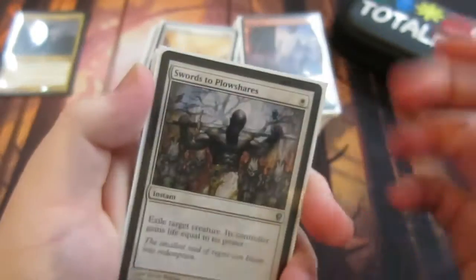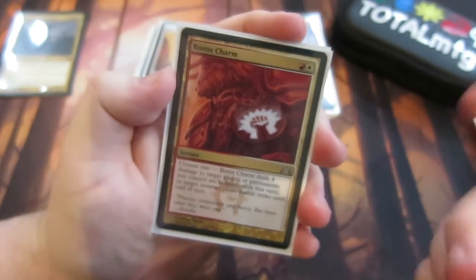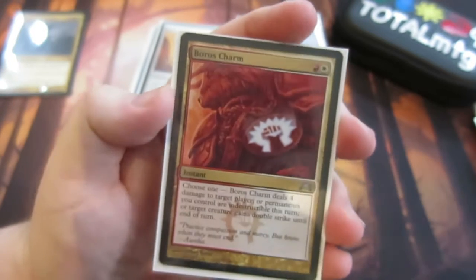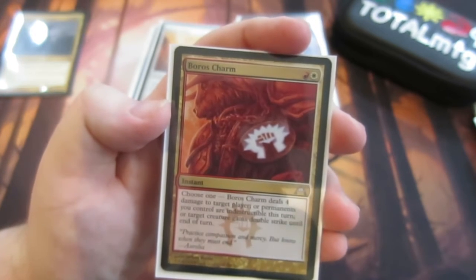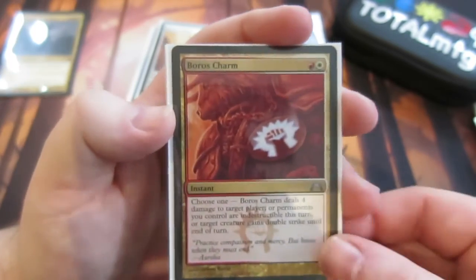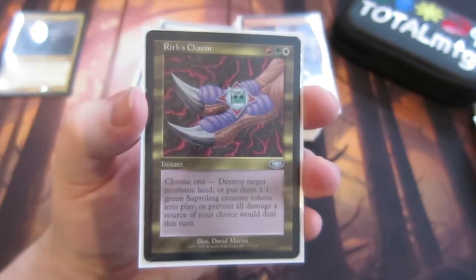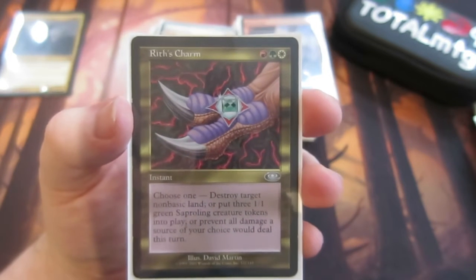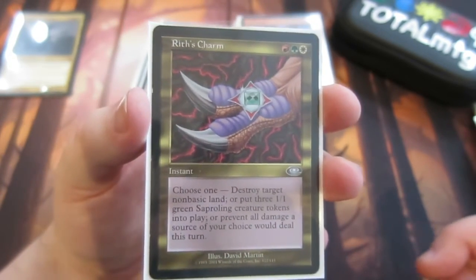We haven't got many instants because this is very much an enchantment-based deck. Swords to Plowshares — just exile a target creature and they gain life. You could swap that with Path to Exile. Boros Charm is brilliant — we can make our permanents indestructible or give a creature double strike, which is very good. Krosan Grip — split second, destroy a target enchantment or artifact. And a new addition, Rift's Charm — destroy a target non-basic land, put three saplings into play, or prevent all damage from a source of your choice, giving us a little bit of protection.